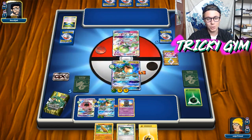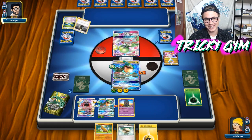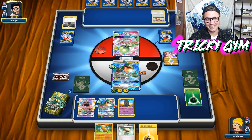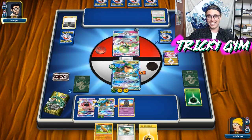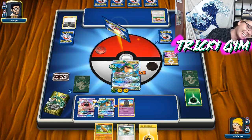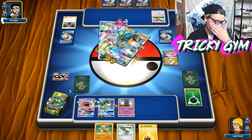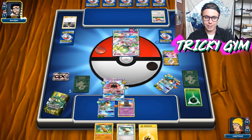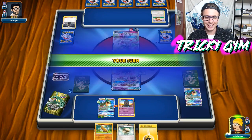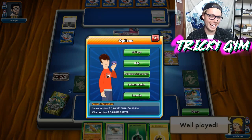They just need a Fairy Energy off of Cynthia here. They got themselves Rare Candy, Gardevoir, Cynthia — do they have it? A Fairy Energy ends me. They got a Fairy and a DCE — so this is just going to be sad. A Rayquaza is gone, there's no chance of winning this game. We are just out here getting bullied around by this Gardevoir deck. We're just going to pass it — good game, well played sir, you got me. So we're out of this one.